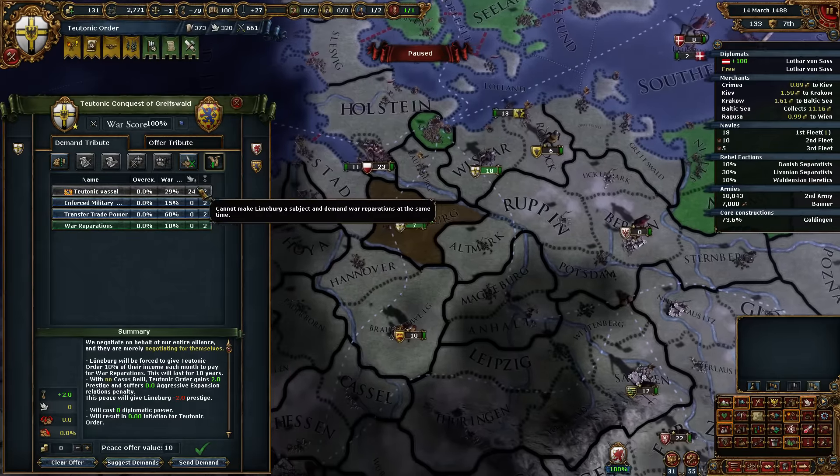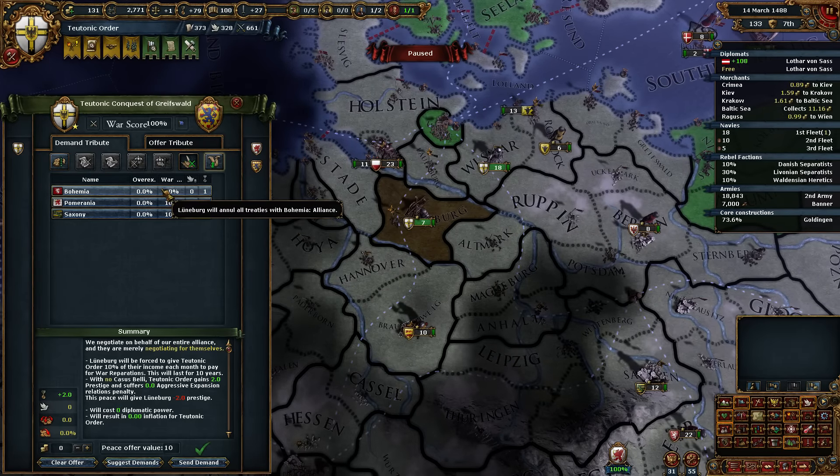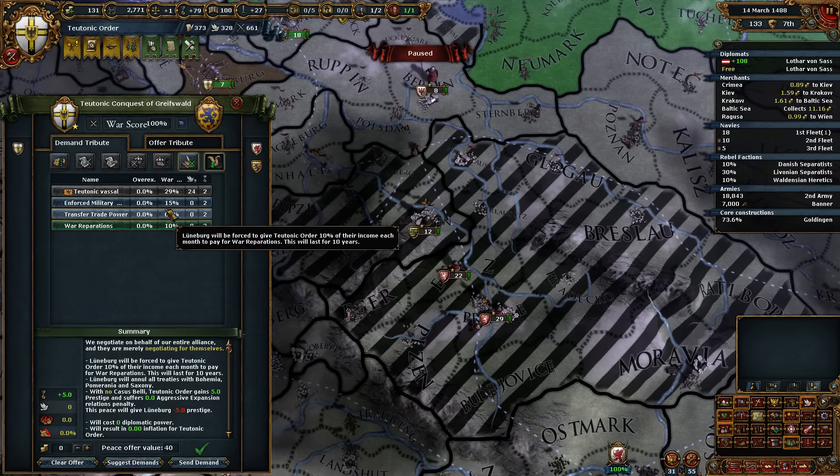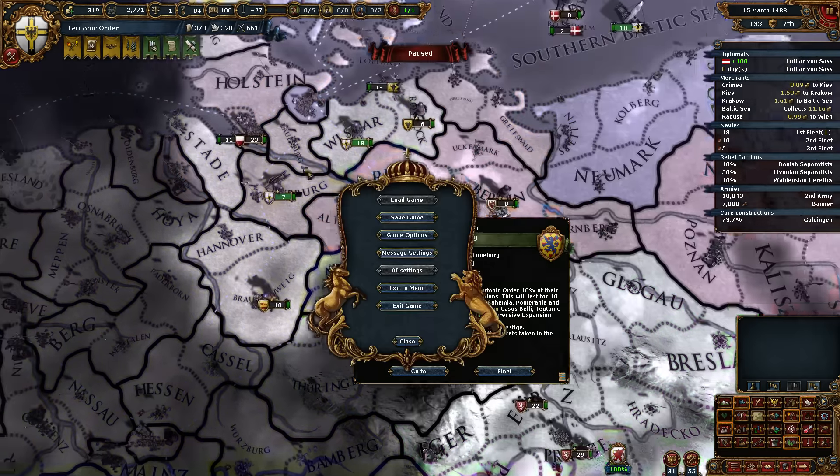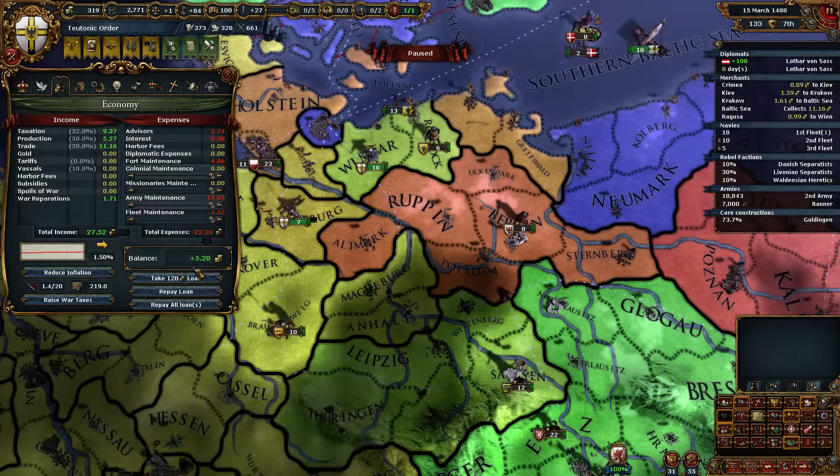Same thing — we want war reps, we want you to annul all of your alliances, and that's it. Give me your money. So we gained five prestige. It's minor, but we also like the 180 ducats.